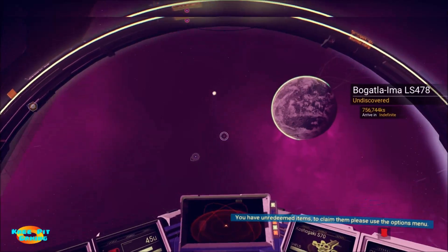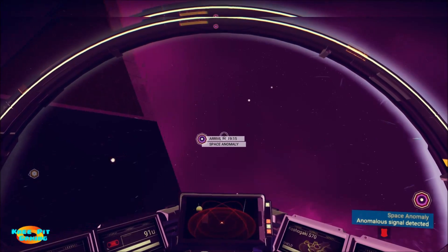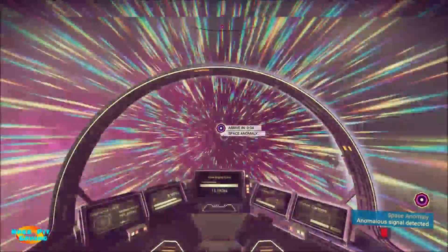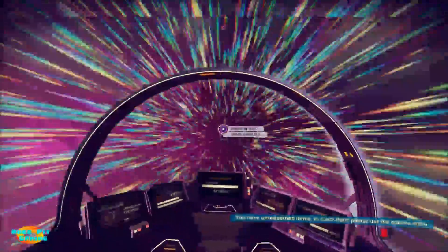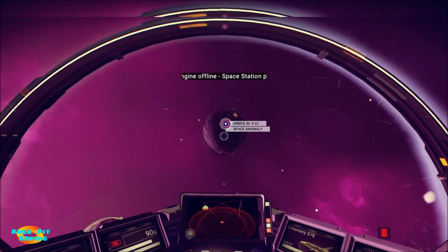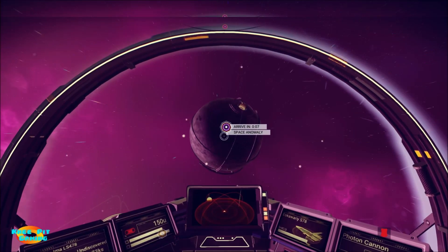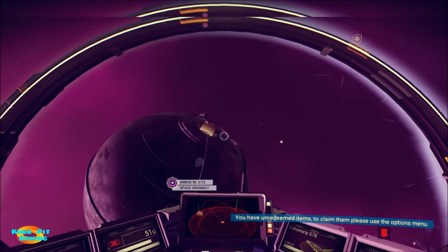All right, where is this anomaly? There it is. Let's get away from the space station so we can actually engage the pulse drive. You get this notification as soon as you jump into the system, and here we are — let's see what we find inside this anomaly.